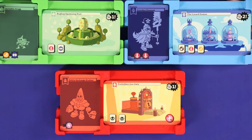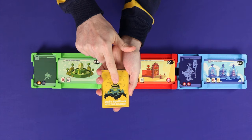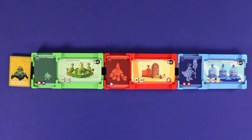Each realm has a separate realm deck and bone pile. Now lay the three realms in a row between the players. Shuffle the spell cards and place them to the left of the row, and choose a first player. You're now ready to play.